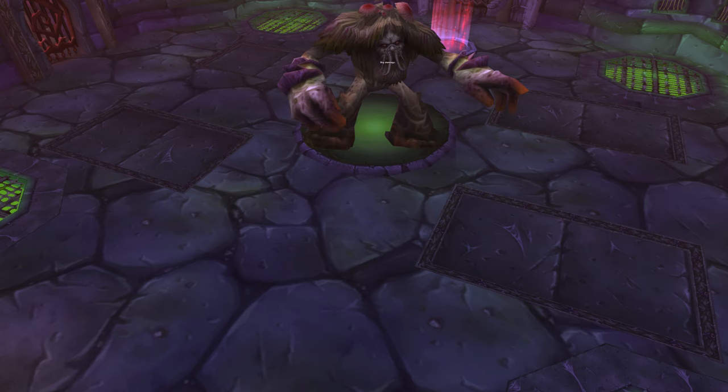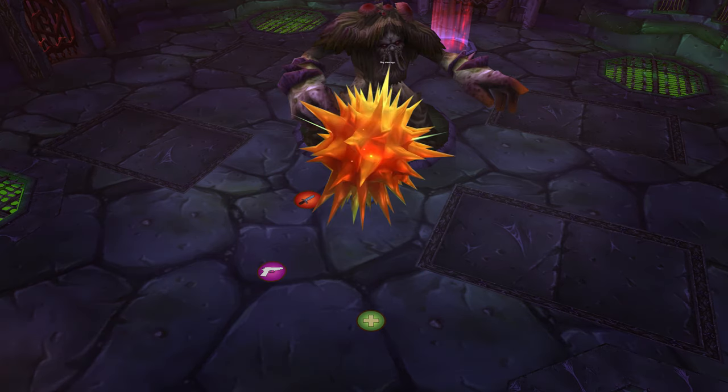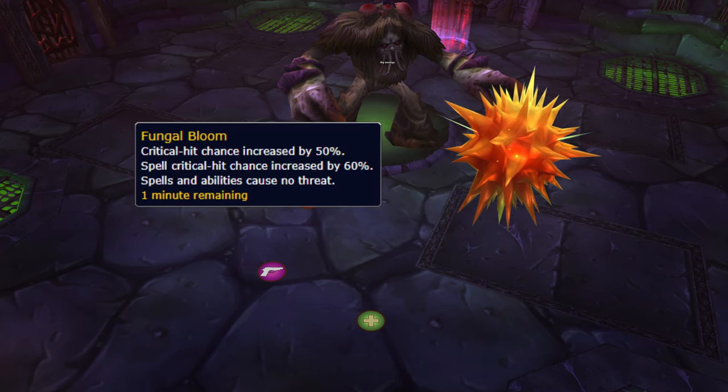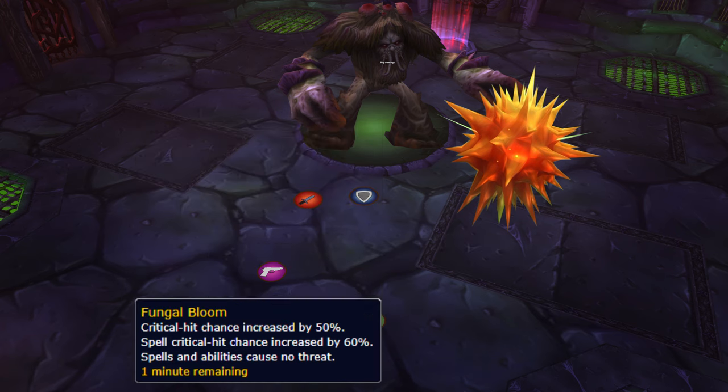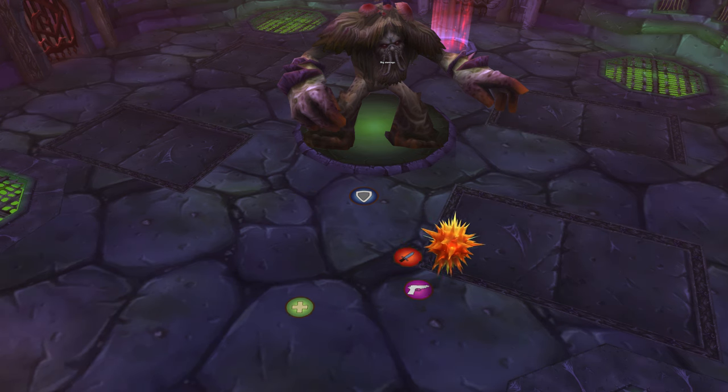Loatheb. This boss is a big DPS race. Spores spawn throughout the fight and when they die will give 5 people around them a 50% increased critical strike bonus and no threat gain. Don't let this hit your tanks. You need to make sure everyone gets this buff ASAP, starting with your biggest damage dealers.